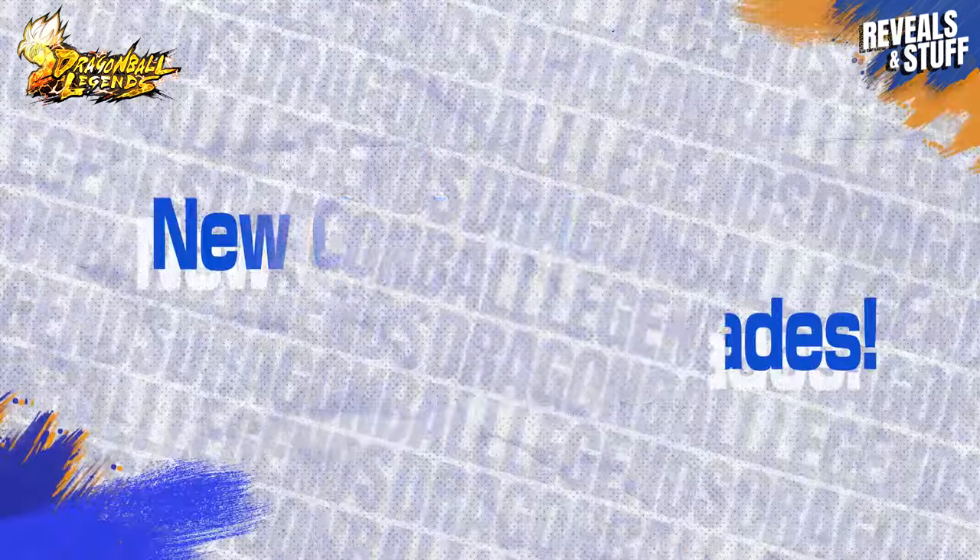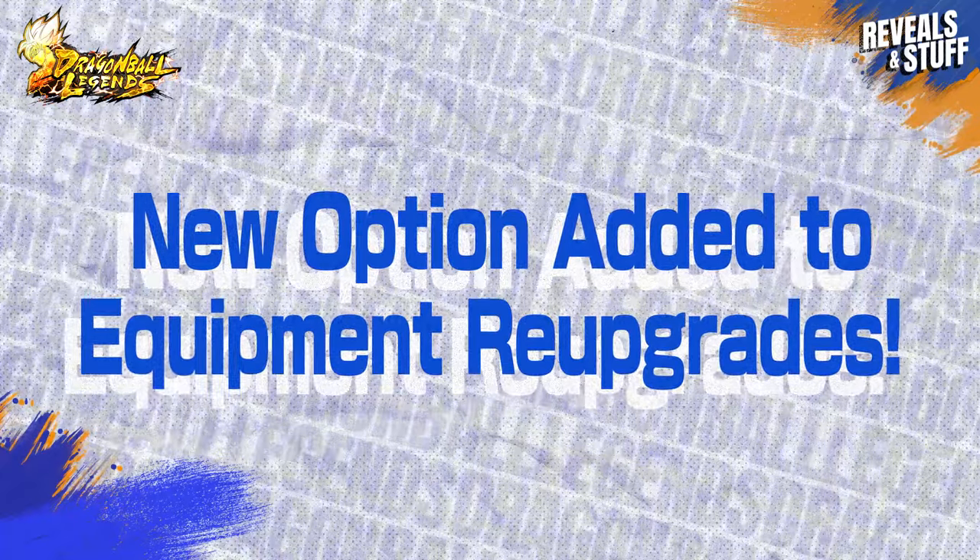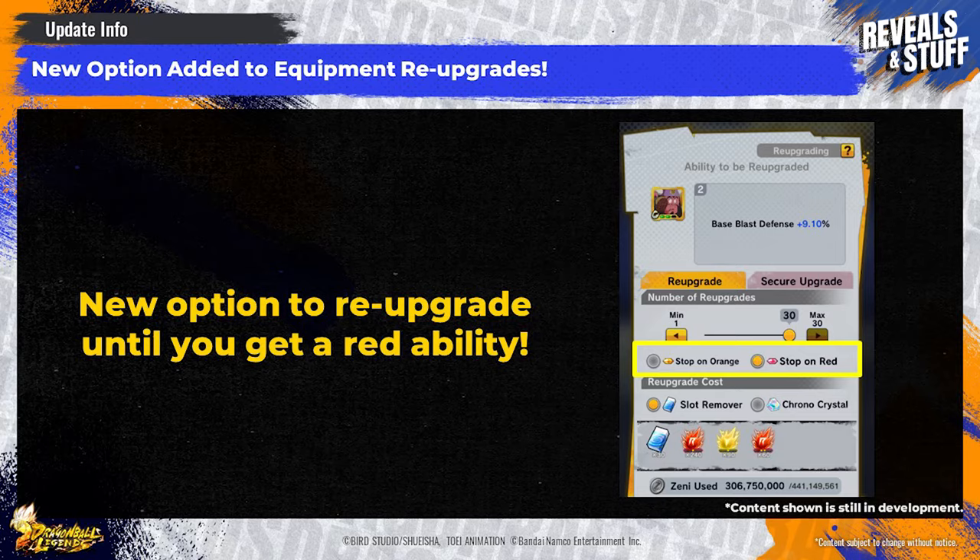When performing consecutive re-upgrades, we've added an option to continue until a red ability is obtained. This will be especially useful for slots with only three options, such as the third slot of certain unique equipment, which would always stop on orange and required a lot of manual input. Now you can safely re-upgrade until you get a red ability, and the process of upgrading equipment should be a lot less stressful.